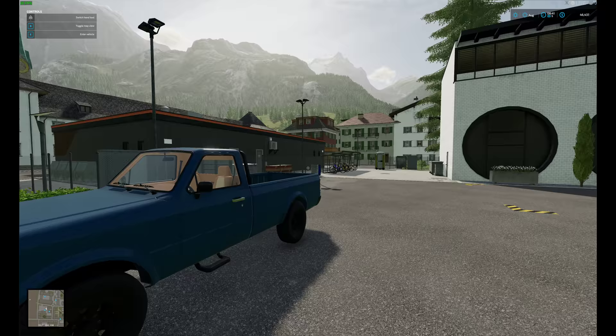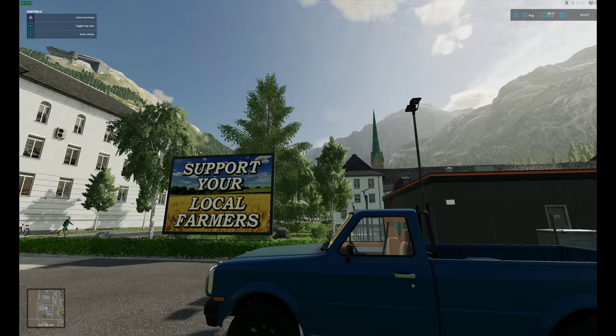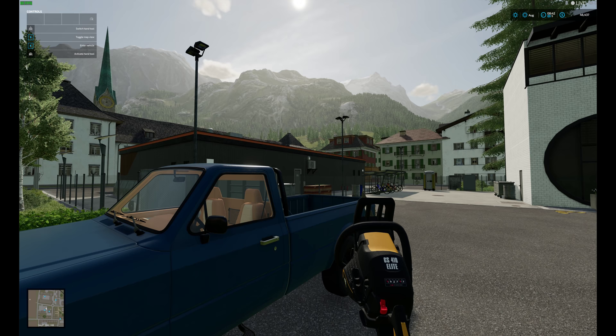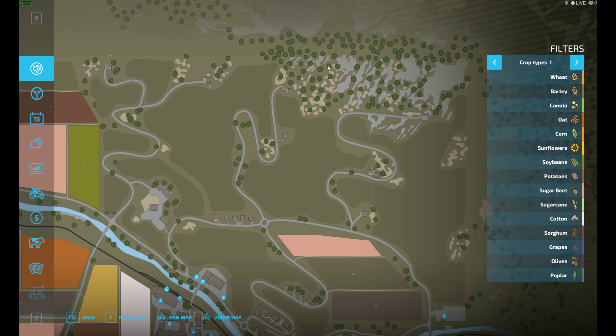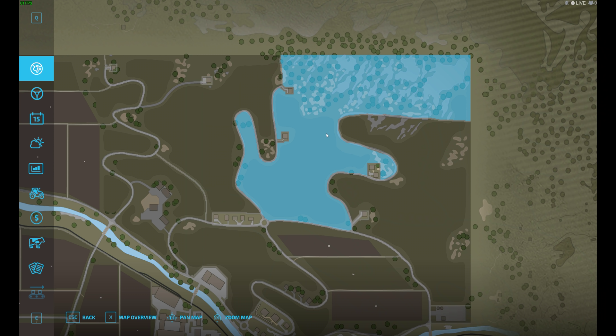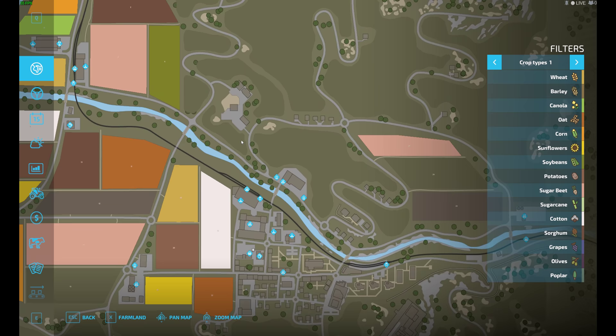Starting off on this map — this is Erlangraat, or Erlangra, however you want to pronounce it. We are starting with a chainsaw, the small pickup, and about $46,000 in the bank. We also start with a property that we own and can work on — we went and purchased this property up here. This is going to be our logging territory. The sawmill is just down here, so hopefully it's not too long of a trek.